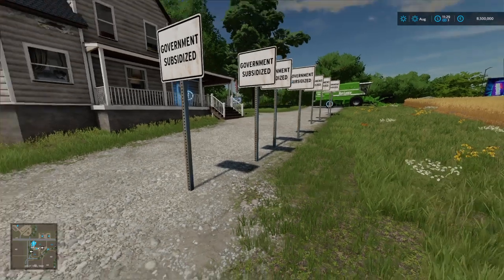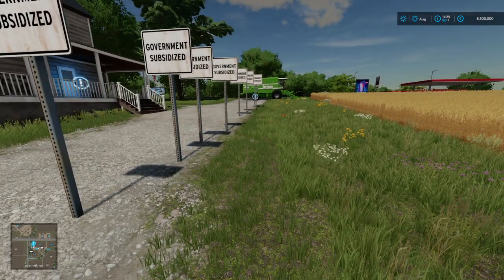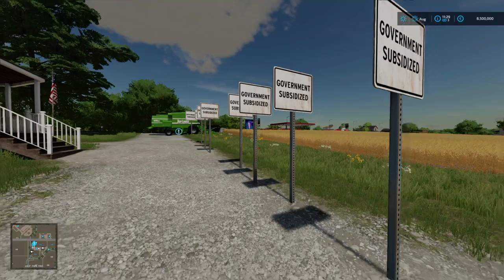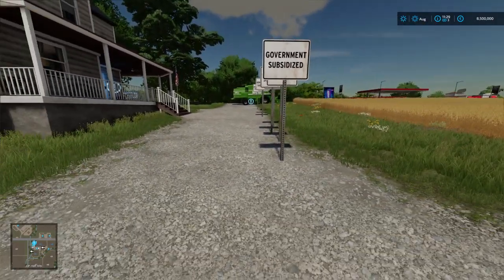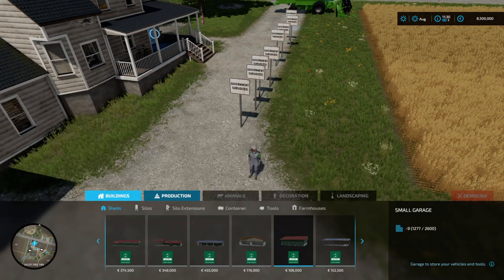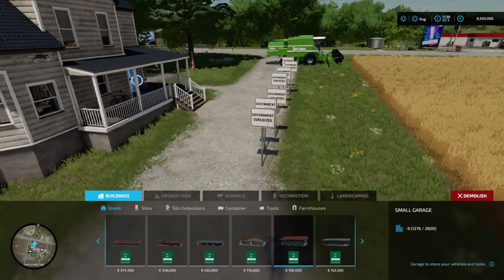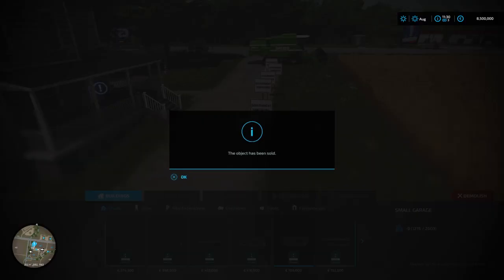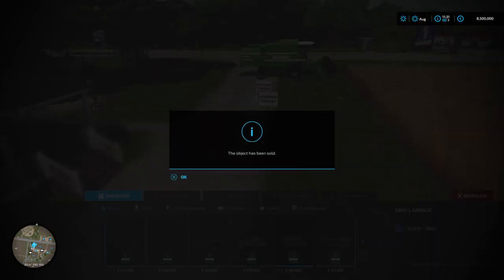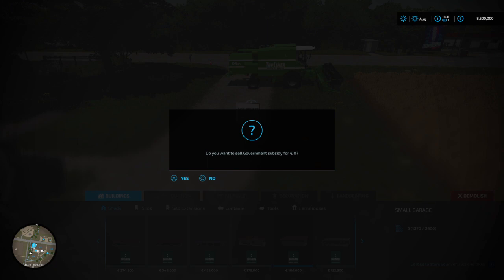So if you've got the money you wanted and you want to get rid of these signs so you won't get any more money, go back into construction and go over to demolish, and you're going to have to delete the signs like this — just go along to the signs and delete them and you won't get any more money. If you want to get more money again, just get the signs back and do the exact same thing again.